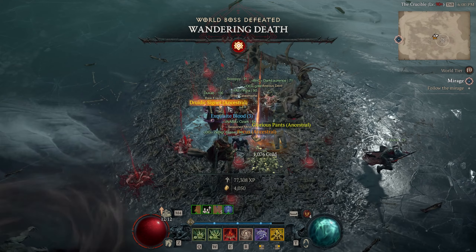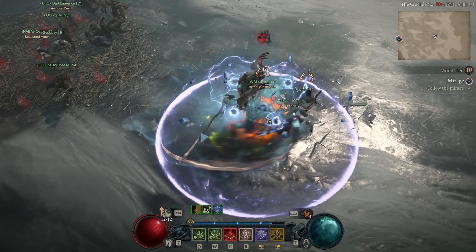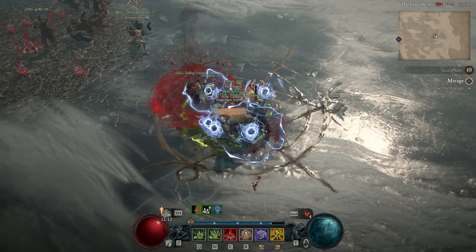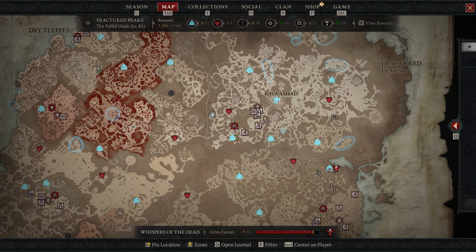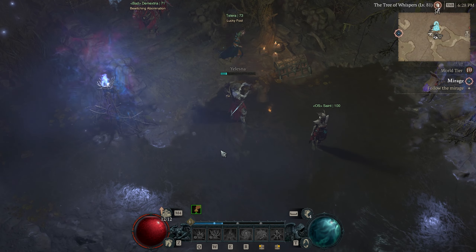These are timed events, so you'll want to pull up a website such as Helltides.com, since Legion events are every 25 minutes and World Bosses are every 3.5 hours. Once you have the 9 Exquisite Blood, make your way to the Darkened Way, which is in Fractured Peaks, southeast of Kievashad and northwest of Ylezna.